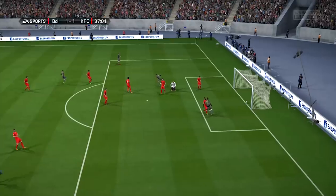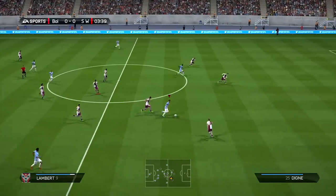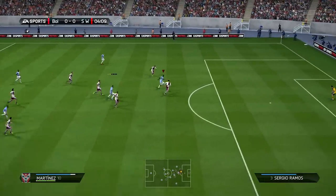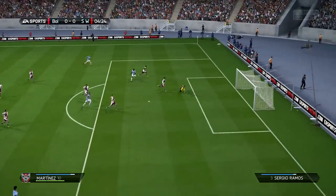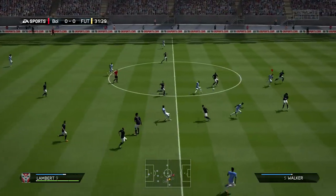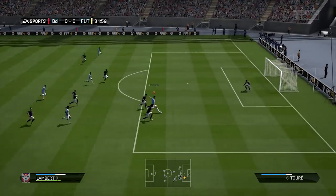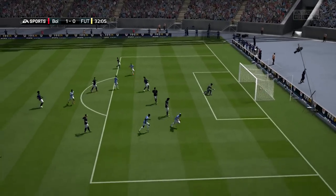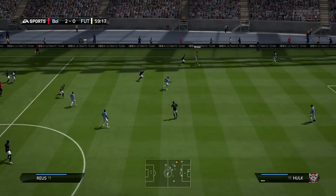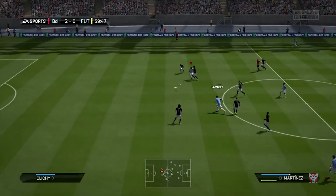Fernando plays it through to Lambert — such a good touch to put it down, and it's a great finish. These two strikers work really well together: even though Lambert's only got 59 pace, Martinez has got 81 or 82 pace to compensate. A really nice finish with his left foot from Martinez. If you get into the box with these players, you're always going to score — Lambert and Martinez are so clinical inside the box.